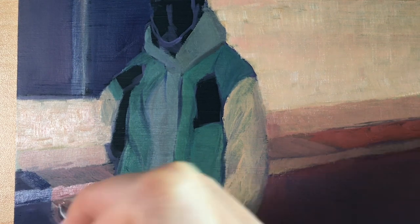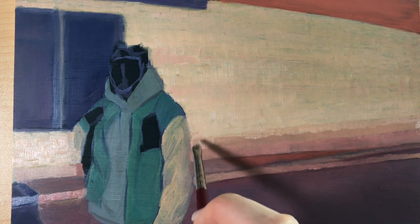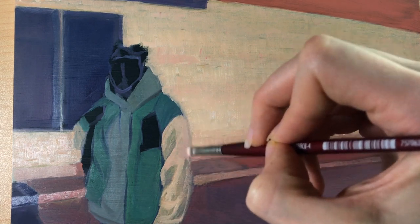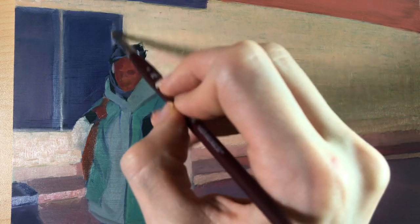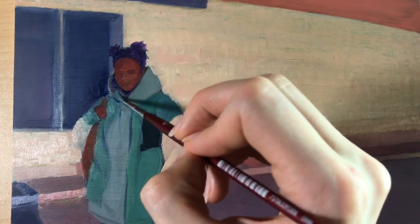I realized the angle of the sidewalk was a little off, so I'm fixing that here. The good thing about oil is that if you make a mistake, you can always paint over it. One thing about starting on a darker surface is that you have to layer quite a bit if you want to get a brighter painting. Sometimes I think it's really bright after a couple layers, and then I add another round of highlights and realize that it's still really dark, but luckily I'm okay with lots of layers.